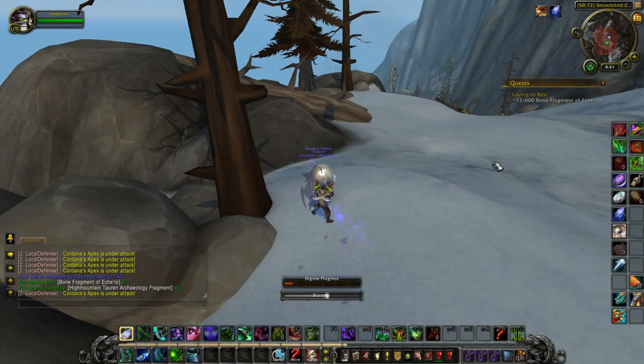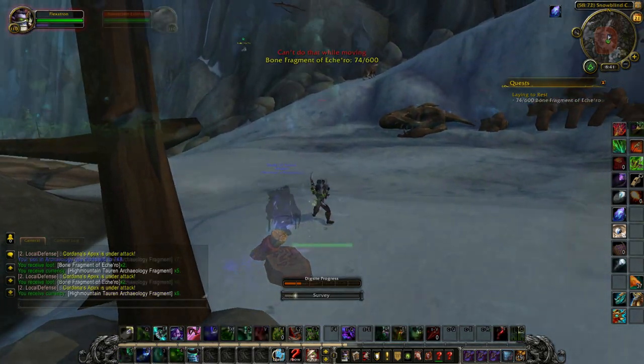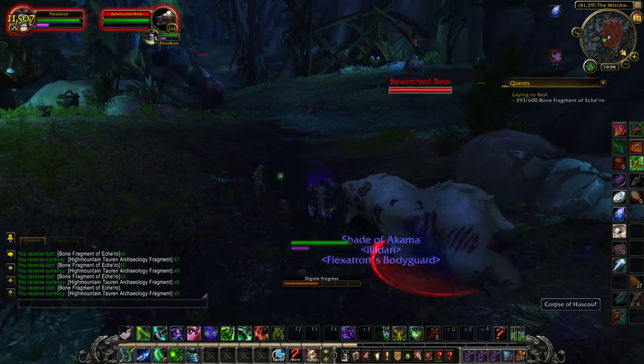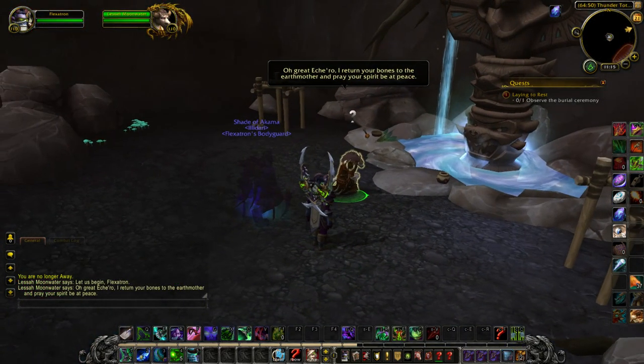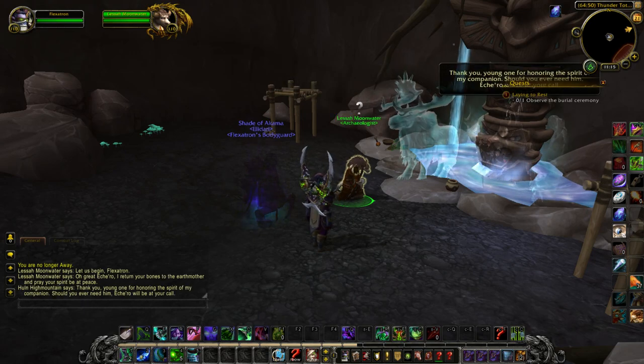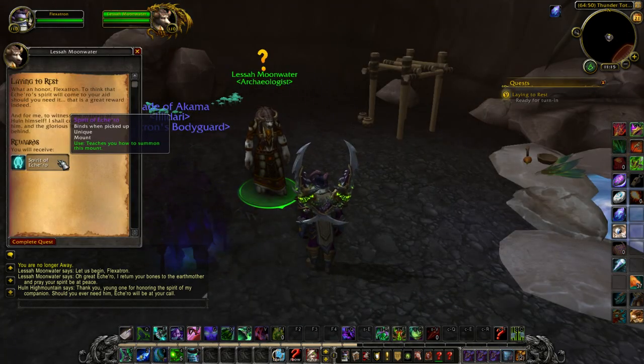The dig sites themselves do vary in difficulty. Some have absolutely zero mobs and others are packed. The Witchwood in particular is dangerous because there's a roaming giant who'll destroy you if you aggro him. But once you collect all 600 fragments, head back to Thundertotem to witness a short ceremony where the Spirit of Ishiro and Hounhai Mountain themselves make an appearance. Afterwards, you're awarded with the Spirit of Ishiro mount.